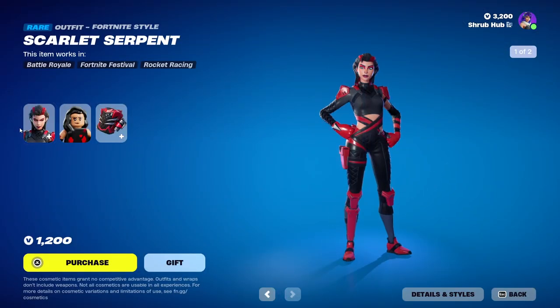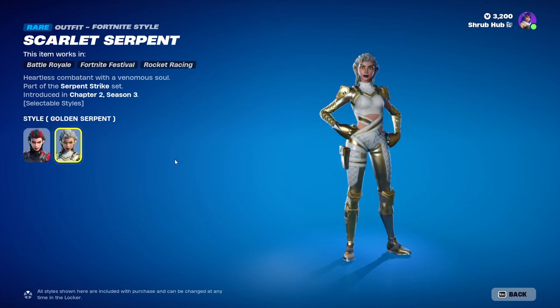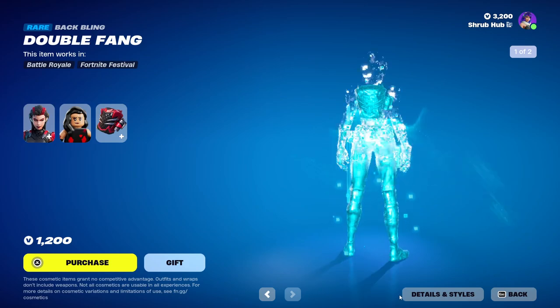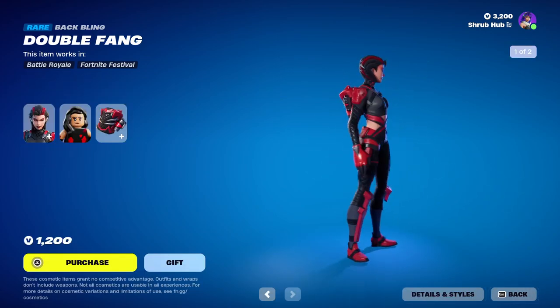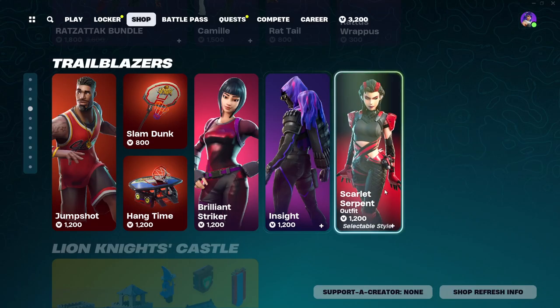And then we also have Striped Serpent here from Chapter 2 Season 3. She has the Golden Serpent edit style — she's a pretty cool skin. This is her alternate style and she has the Double Fan back bling. We have the Golden Double Fan edit style. She fits the Greek mythology theme quite well. Her second style kind of fits the Valentines theme. She's a good skin.